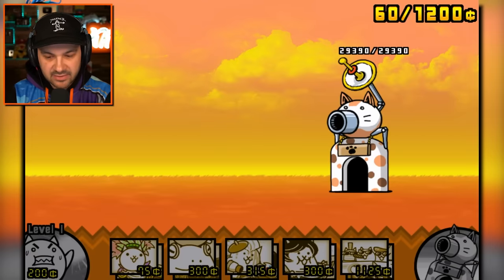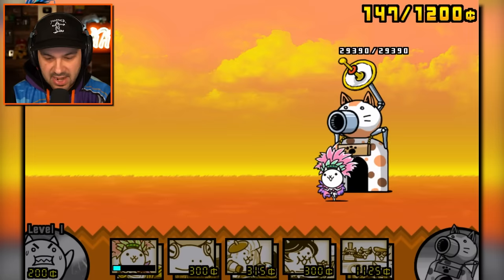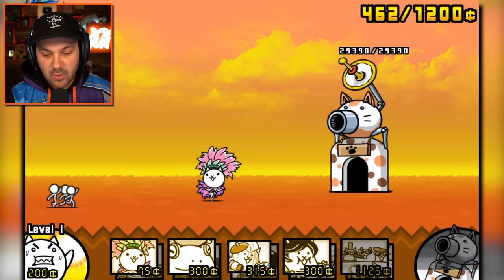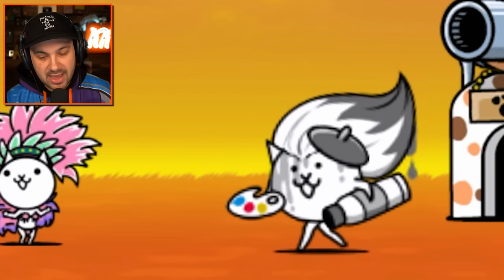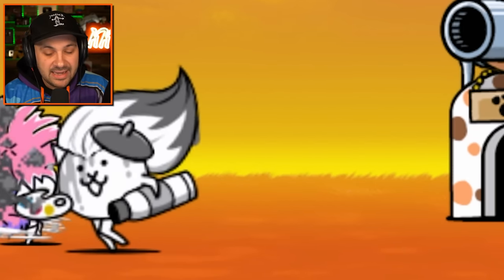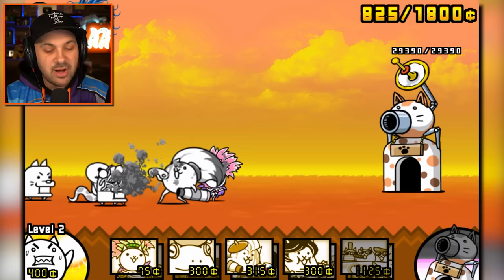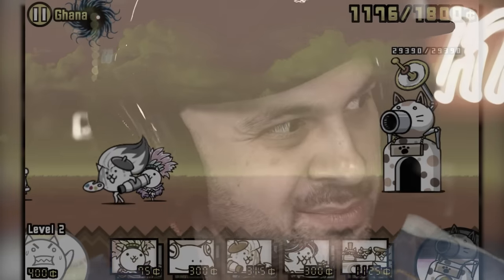We're defeating... I don't know, those guys. Let's send out this cat. Dance your way to victory, lady. We all know and adore Art Cat — or whatever he is — but he uses his hair to attack and it is unbelievably powerful. It's unfair. The guy has too much power in his hair. I'm so jealous.